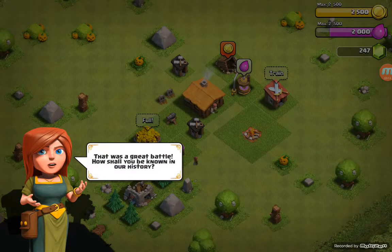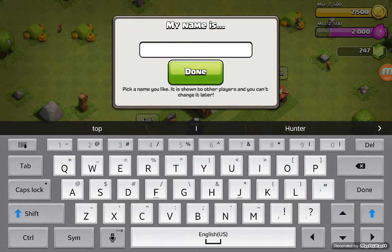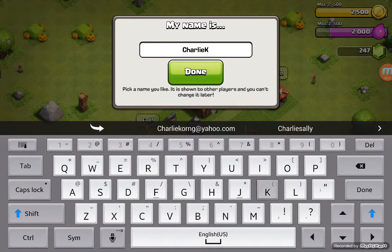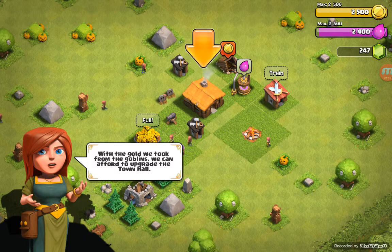That was a great battle. How shall you be known in our history? With the gold we took from the goblins, we can afford to upgrade it.